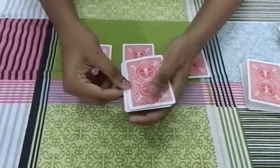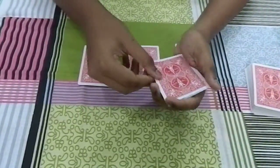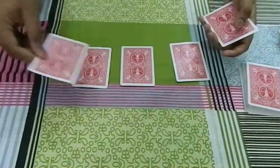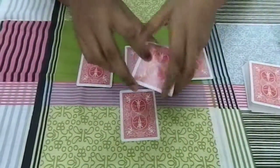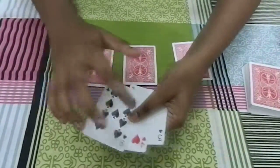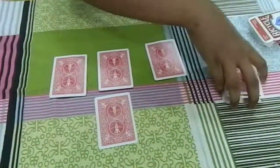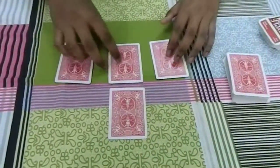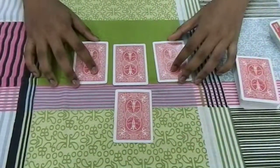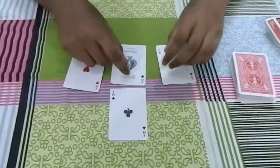Now, as you can see, I'm left with one, two, three and four cards in my hand. If I take the queen, which is right over here, and tap it on top of these three cards, you will see that now in my hand I actually have your three selection cards — the three of clubs, the four of hearts, and the nine of spades. Now if your selection cards are over here, so on the table should be the four queens. But actually, I do not know where the four queens have gone, because on the table there are the four aces.